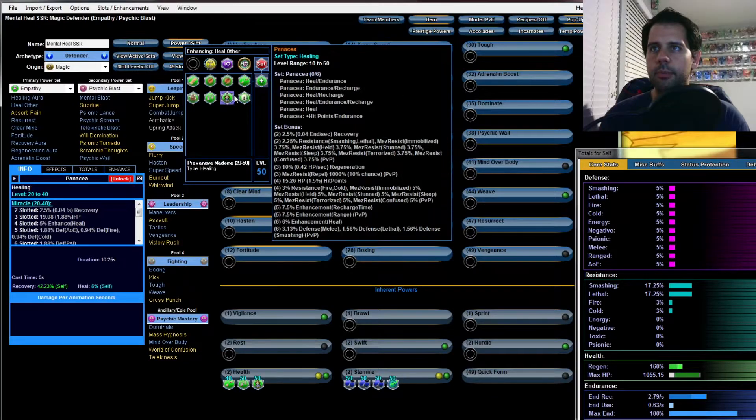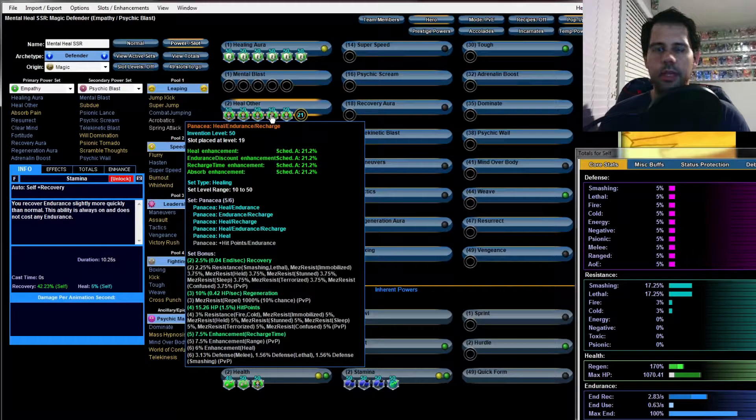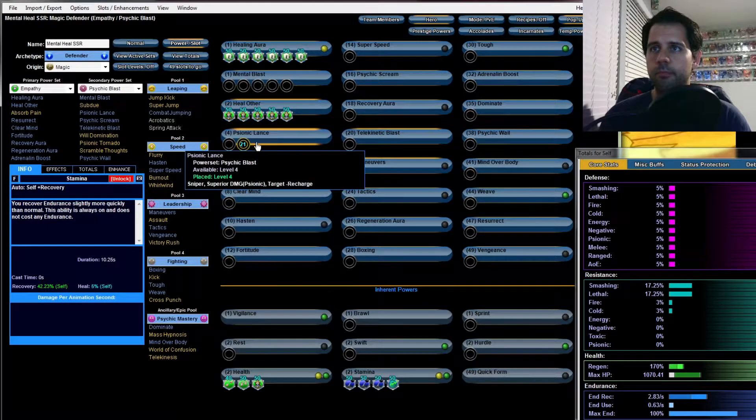For Healing Aura I'm going to put Panaceas — all of the Panaceas we can slot. You can't put the sixth one in because it's the proc and you can only slot one per character. Psionic Lance we're going to do five slots.